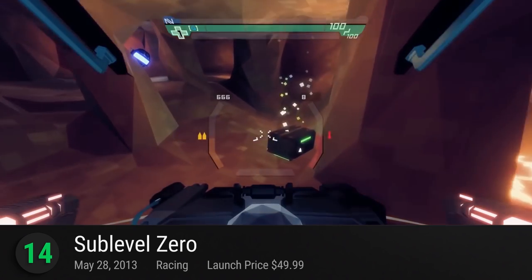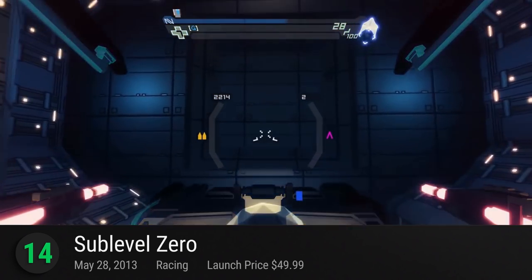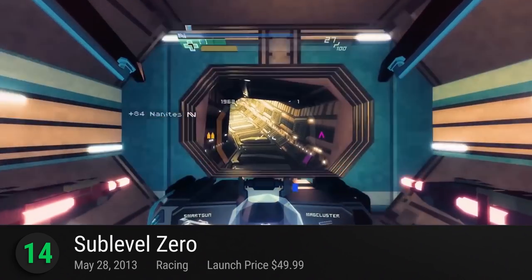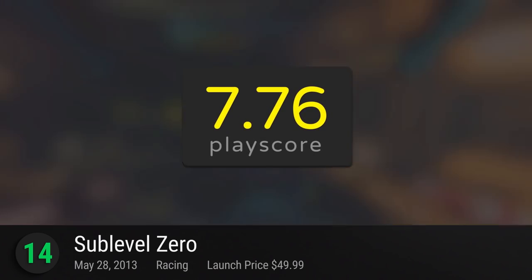Number 14: Sub Level Zero. In this rogue-lite shooter, strap on your VR gear and engage in a procedurally generated world where reality is falling apart. It has a playscore of 7.76.